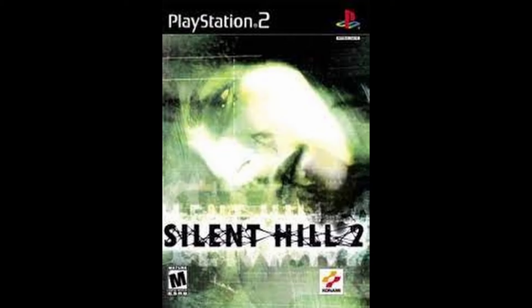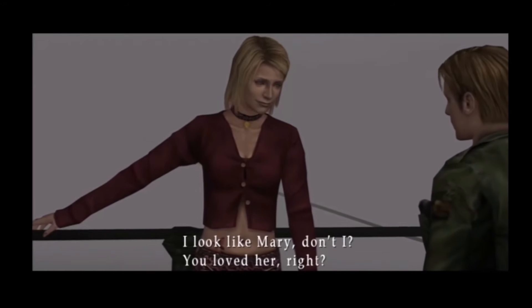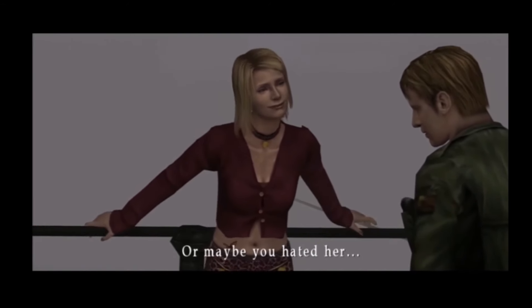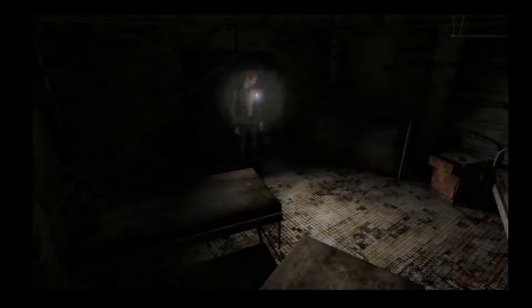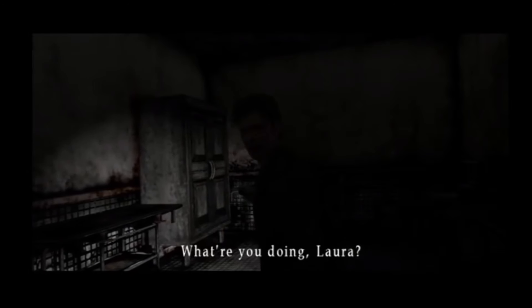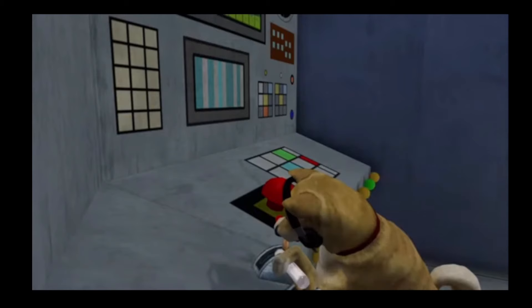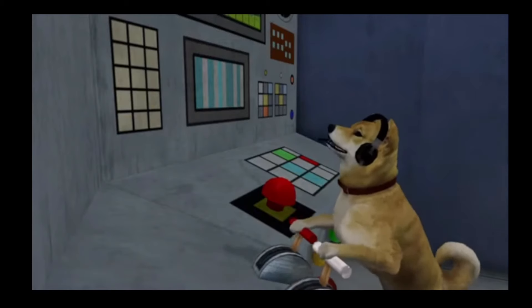And at number 1: Silent Hill 2. Silent Hill 2 is often hailed as one of the finest survival horror games ever made. Setting itself apart from typical horror titles reliant on jump scares and graphic imagery, Silent Hill 2 delves deep into themes of grief, guilt, and mental illness with a level of depth rarely seen in gaming. However, amidst its serious narrative, the game concludes with a completely unexpected and somewhat absurd twist — it's revealed that the entire experience was orchestrated by a Shiba Inu, adding a touch of unexpected humor to the otherwise intense atmosphere.